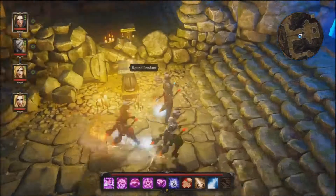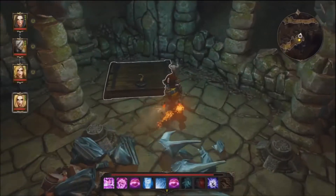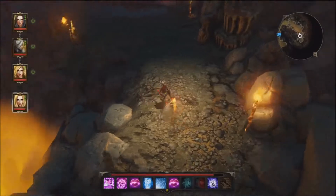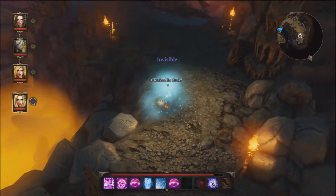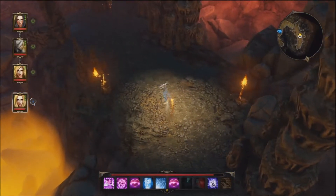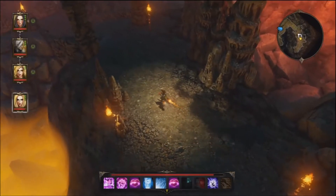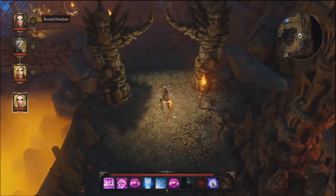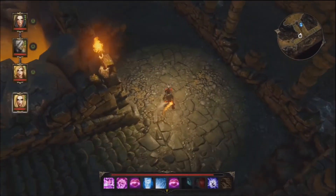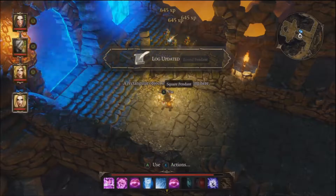There's a pedestal here and another one on the opposite side. This one takes the round pendant. If you just walk up to the pedestal and interact with it, it automatically puts the pendant on. The round pendant is already showing because it's on the pedestal already.